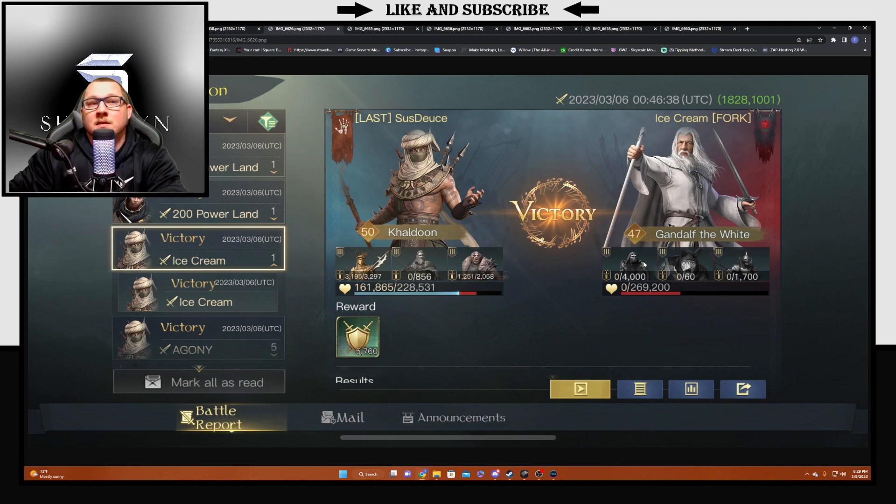The next report is Deuce fighting a Gandalf the White — heavy, heavy Reaper build with Trolls. Seems to be a running thing for this group he's fighting this season. But unfortunately that Gandalf the White gets completely clapped, and this Khaldun is not actually even full at this moment, so that's a pretty bad loss for that Gandalf the White.